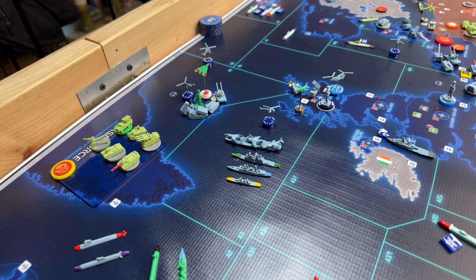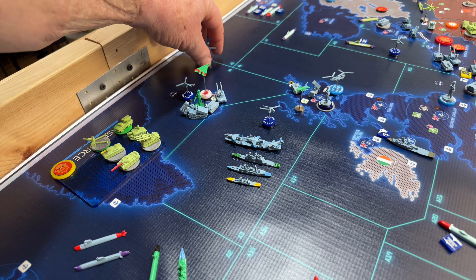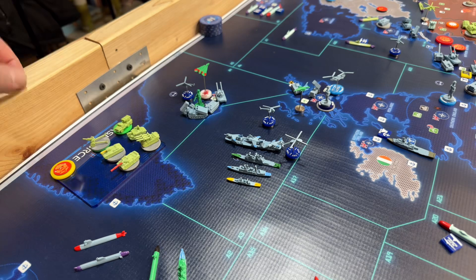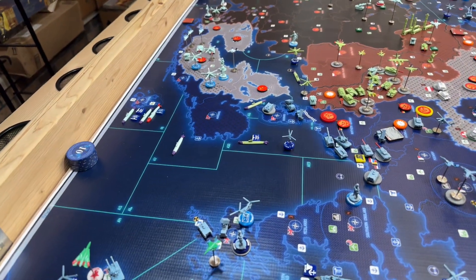Iceland: we have a SPAG, a mech, rocket artillery, and a SAM. We have ASW choppers — that ASW chopper's on the supercarrier. So we've got patrolling ASW choppers in A-3 and A-4, same as before, also patrolling A-10.